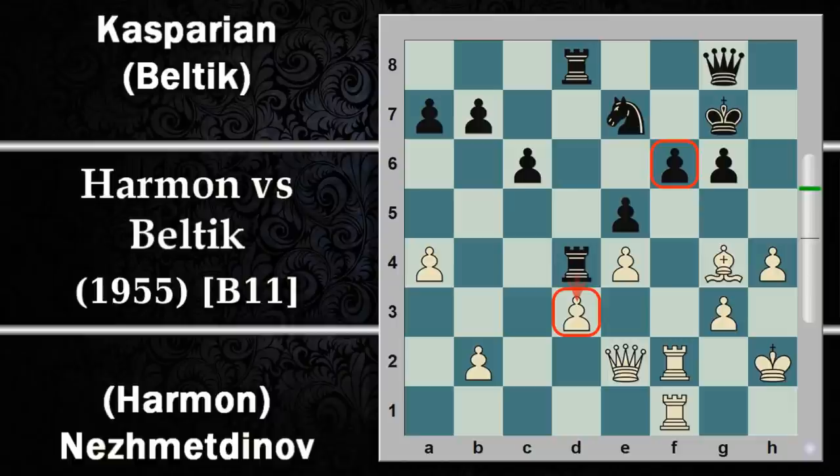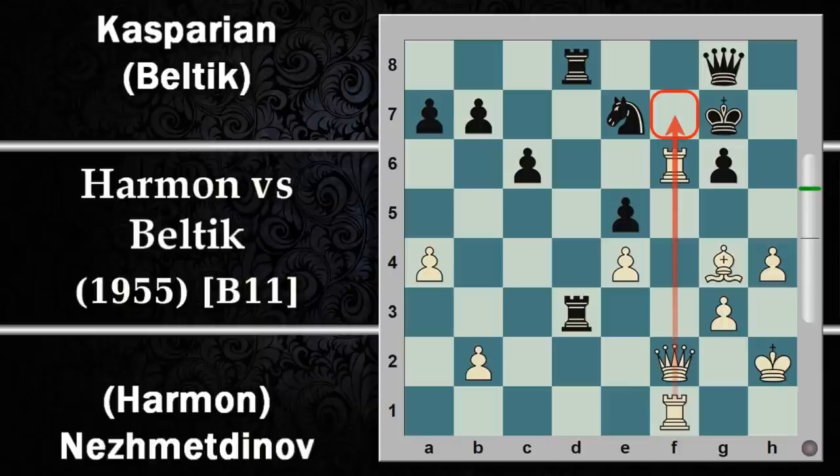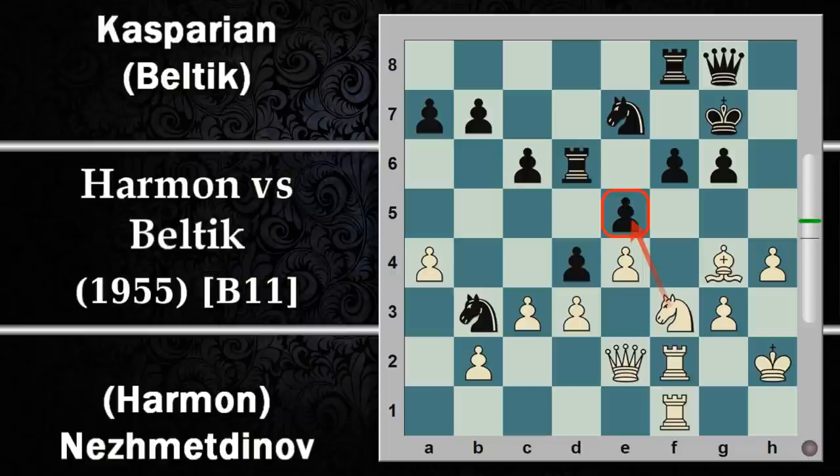Cavallo per D4, torre per D4 e si perde il controllo di F6. Anche se il nero potrà contrattaccare su D3, dopo torre per F6, torre per D3, donna F2, il bianco avrebbe il cosiddetto cannone di Alekhine pronto a sparare contro il re avversario con completo controllo della colonna F. Qui possono essere dolori. Ecco perché sia Kasparian che Beltic sono costretti a riportare subito indietro la torre, una perdita di tempo che dal punto di vista strategico non è mai bene.